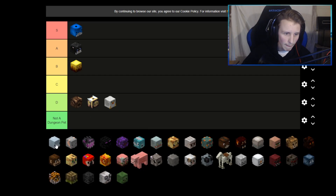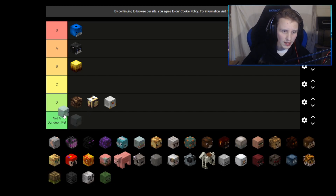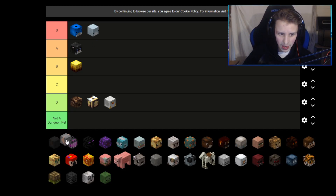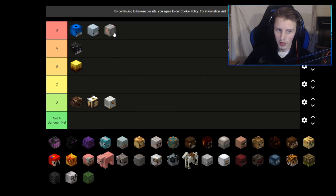Chicken — when you have chicken minions it makes them farm faster or something like that. You could use it but it's kind of trash. The legendary dolphin is a great pet — it gives you sea creature chance and you can fish faster when you're nearby people that also have a dolphin, so that's a pretty good pet.